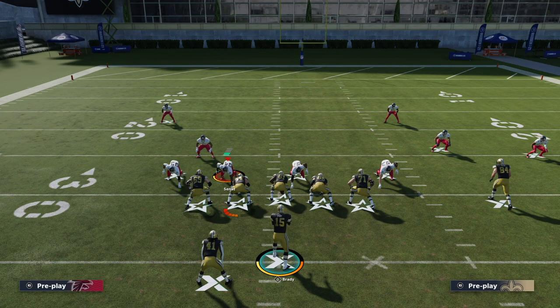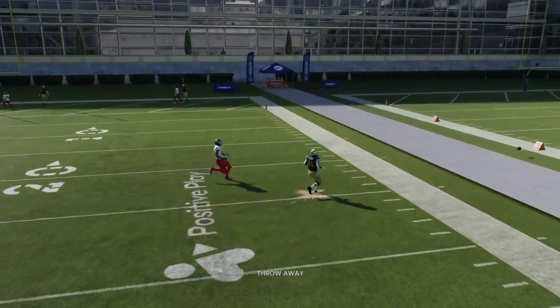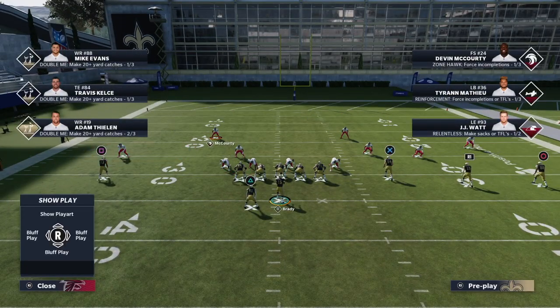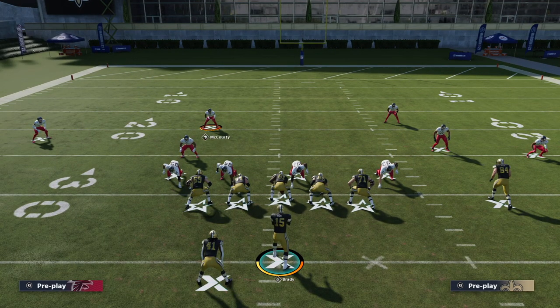One thing to note: the weak safety doesn't do a great job matching crossers — in current-gen he transitions late and ends up trailing receivers. Even though he logically covers number three going across the field, he's late to do it. There are probably ways around that through abilities, initial alignment, or certain adjustments, which we'll get into later. Keep that in mind for current-gen. Otherwise, hopefully you guys enjoyed this breakdown — it's always exciting when new coverages come in. Leave a like and comments below if anything is confusing, and I'll see you in the next one.